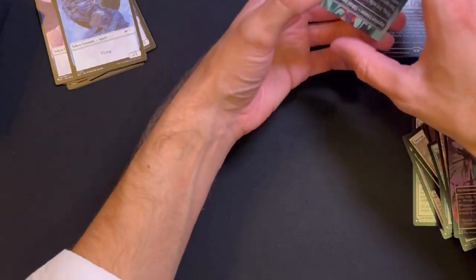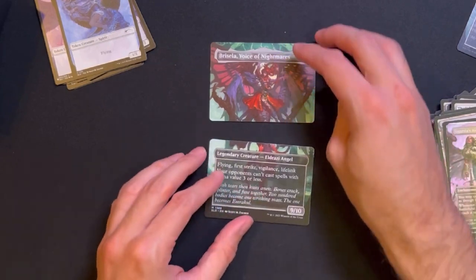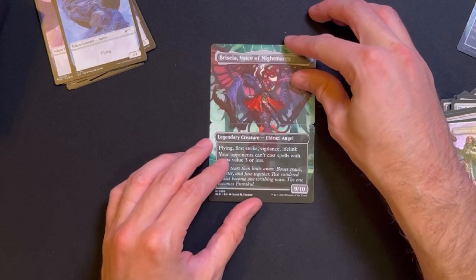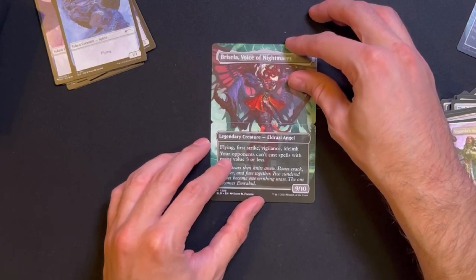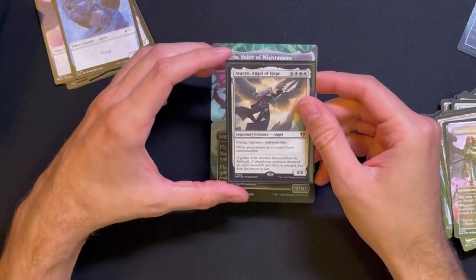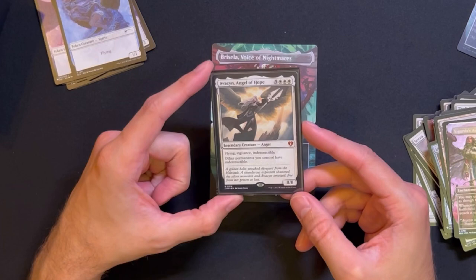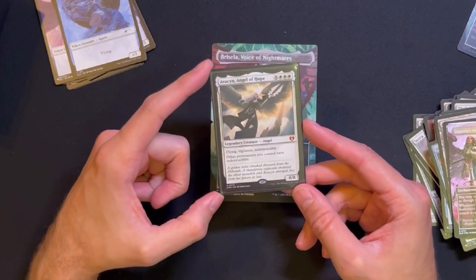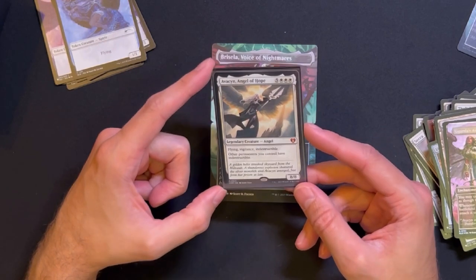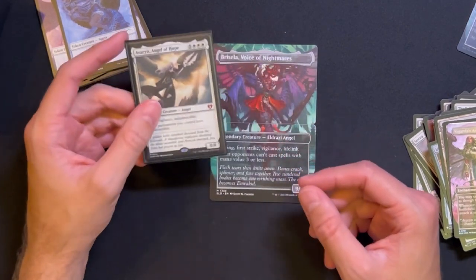Let's look at Bricella - might not be the best commander but definitely the coolest angel commander. The plan is to fit Angel of Hope into the deck, maybe use it as a commander just for fun in some games. But yeah, I really want this one in this commander deck. So that's it, thank you.